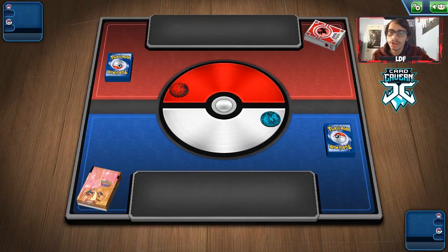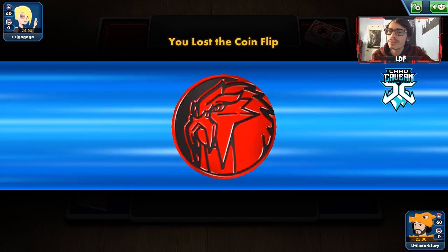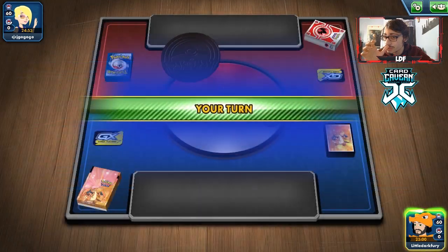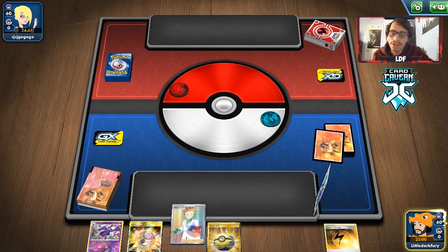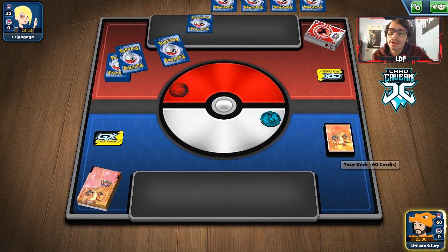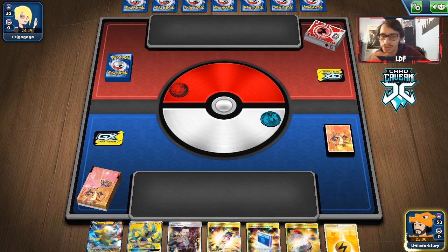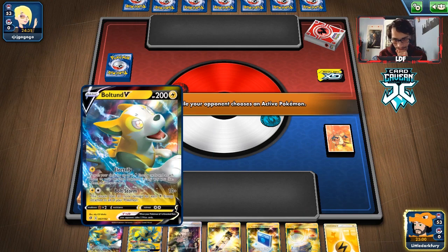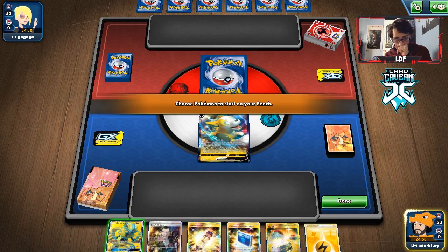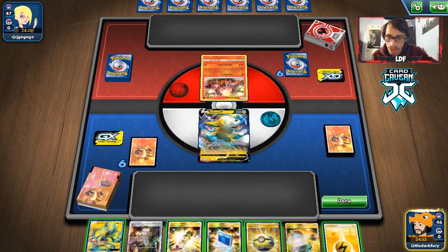Let's do our first match with the Turbo Boltund deck. We're up against a fire deck with no Lightning and no Metal — probably not Blacephalon, maybe Greedent? They are making us go first. There's a Mulligan revealing what we're playing. We get a Boltund start — not bad, we have Zeraora, two energy, and a Switch. We're going to start with the Boltund. We need to grab a Dedenne since we have no other Pokémon or supporters.